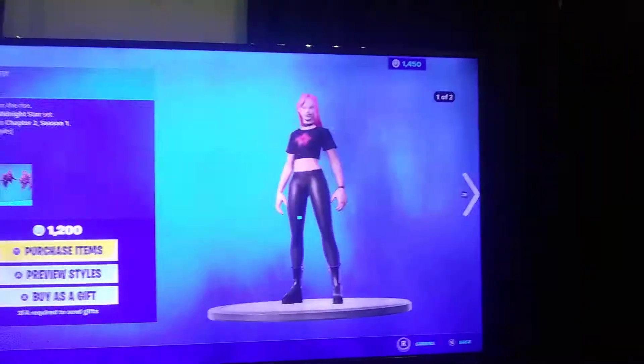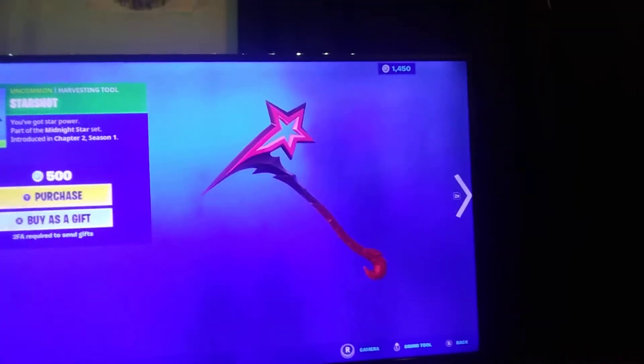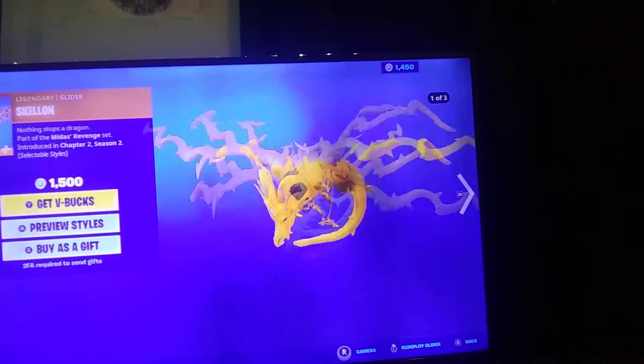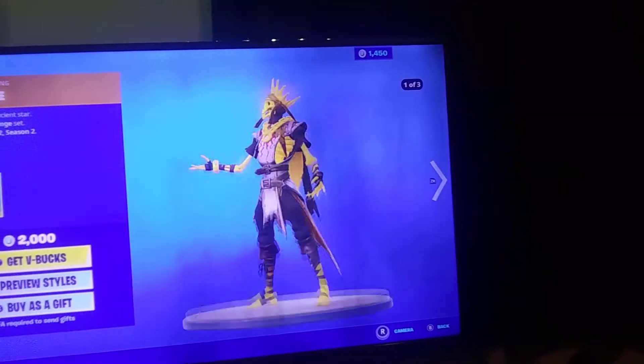They brought back Haze. It's a pretty nice skin. Back bling is okay. Pickaxe is okay. Skellon — Aura's glider. His back bling is pretty sick. I like it.